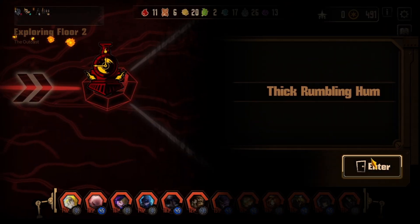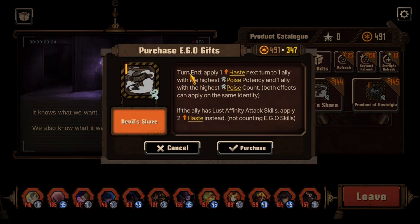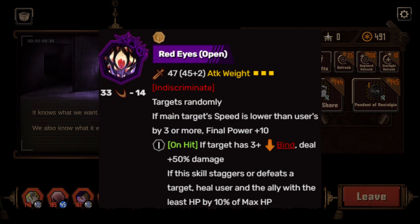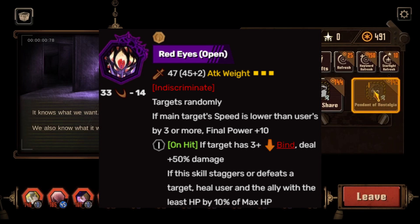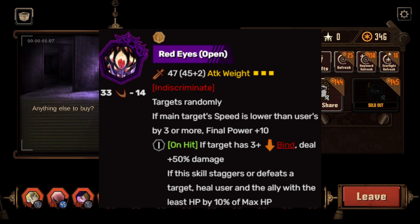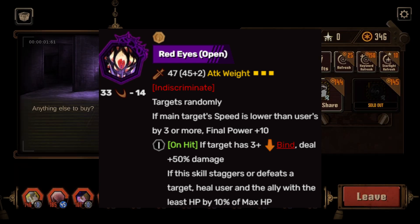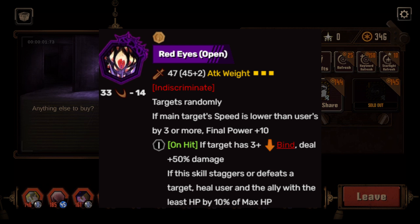Now for the corrosion, which is amazing: 33 base with negative 14 roll, slash damage, and attack weight of 3. You want a negative roll on a corrosion EGO. If this unit is faster than the target by 3 or more speed, you gain Final Power plus 10 — making it a 3-attack-weight roll of 43. That is actually kind of insane.